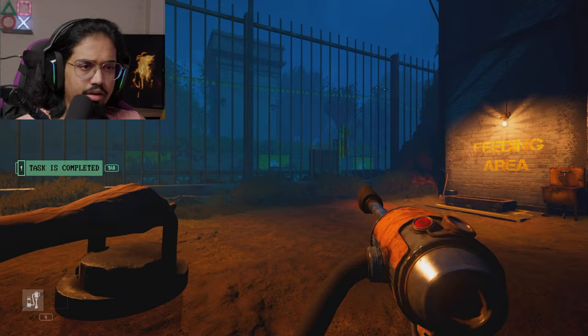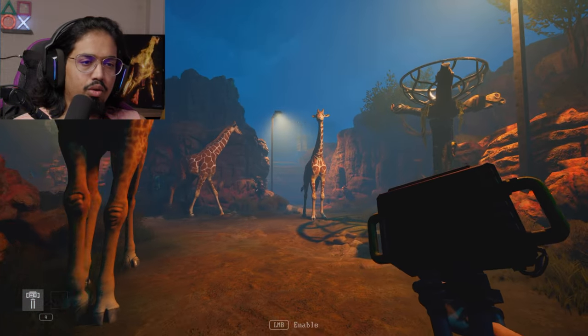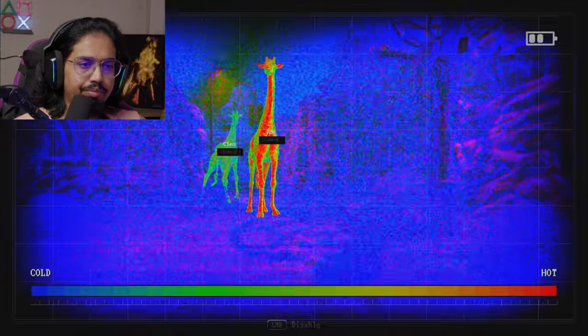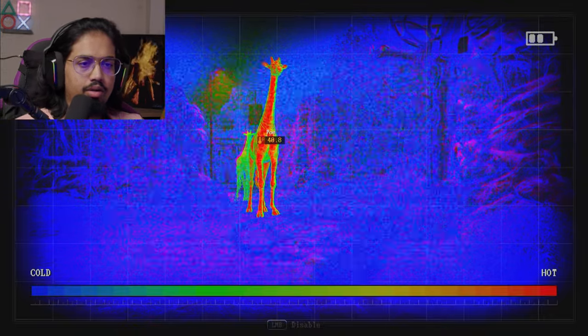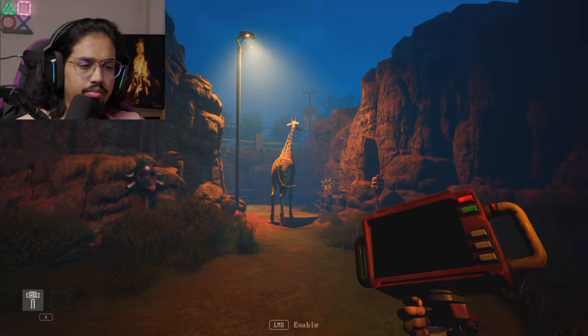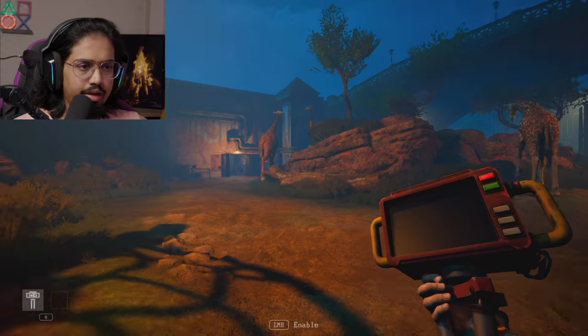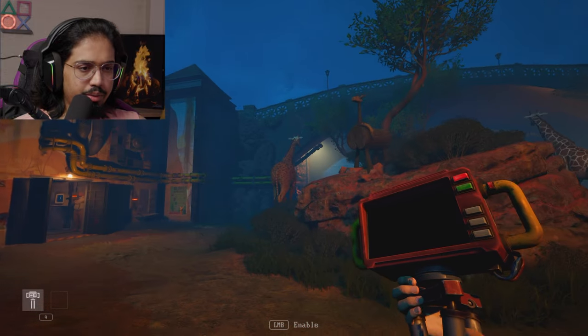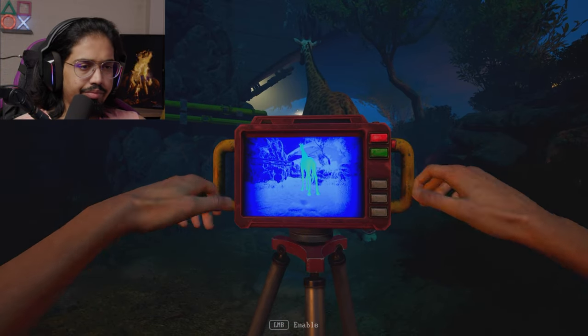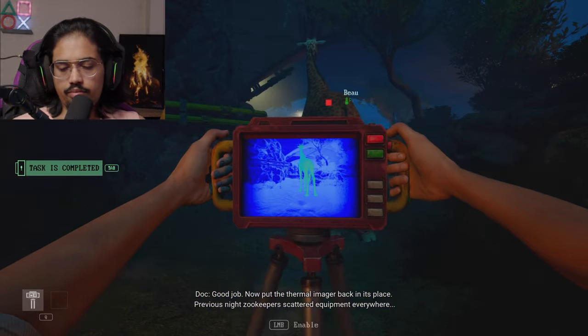Task is completed. Scanning Poe — hold on. Poe, stand there, don't move. Scanning right there: 40 degrees. Is that good? Your turn. Cleo, let's see your body temperature. Cleo is really healthy. What about you, boo? Good job. Now put the thermal imager back in its place.